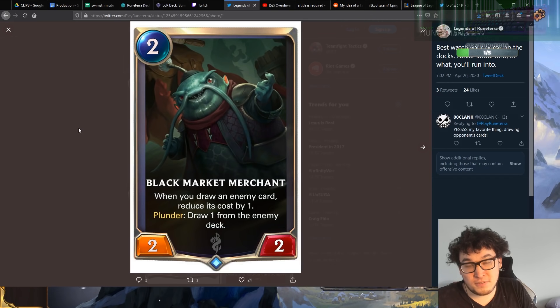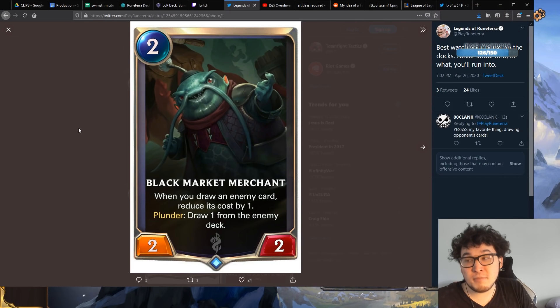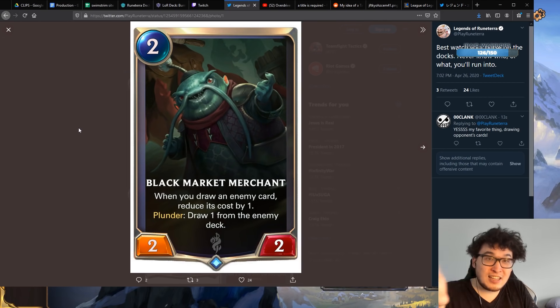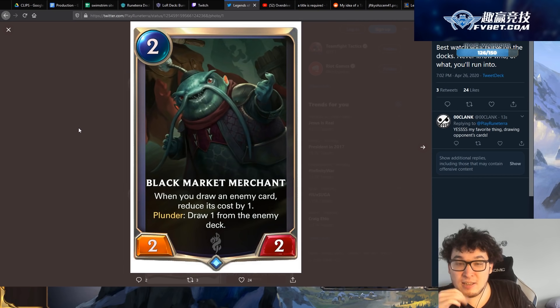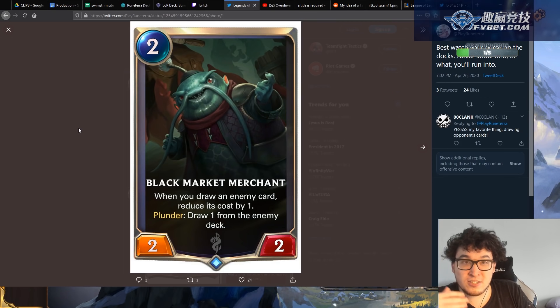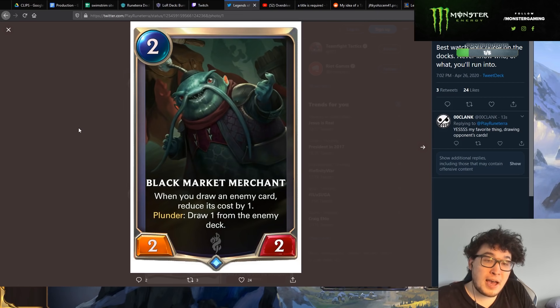Black Market Merchant — a 2-2 for 2 when you draw an enemy card. So this is an archetype from Hearthstone basically: the idea of playing your opponent's deck against them a little bit. There's a lot of rogue decks in Hearthstone that did this. I really like it. We'll see how it actually ends up working in this game, but I like the concept.